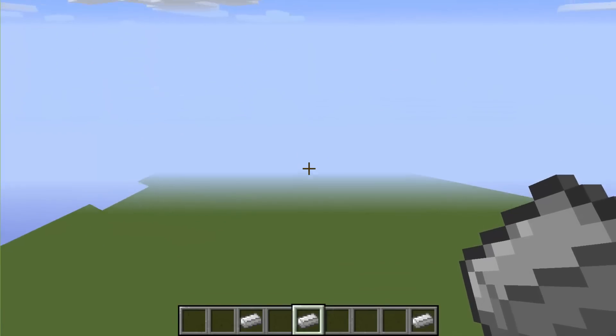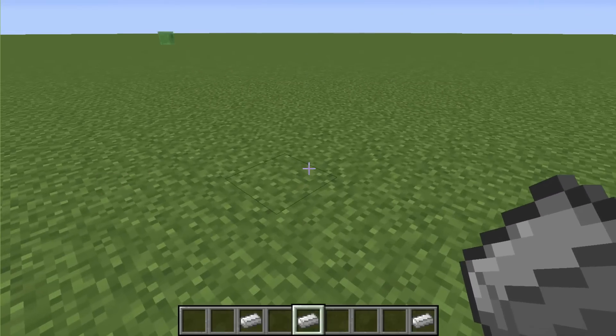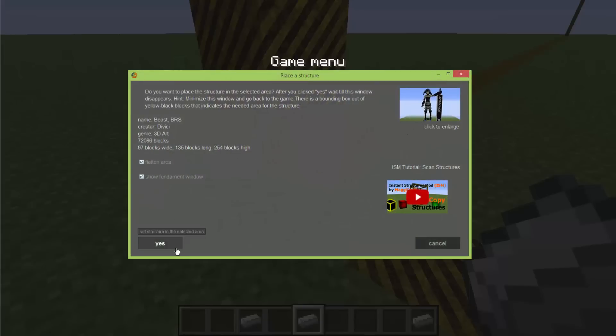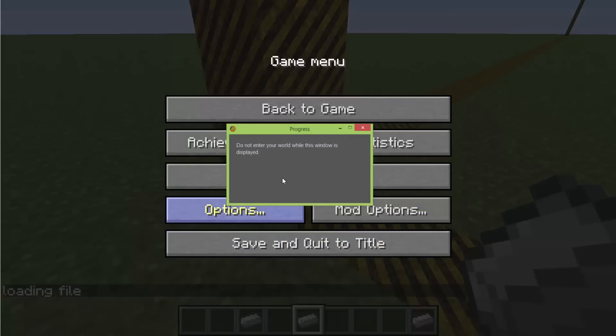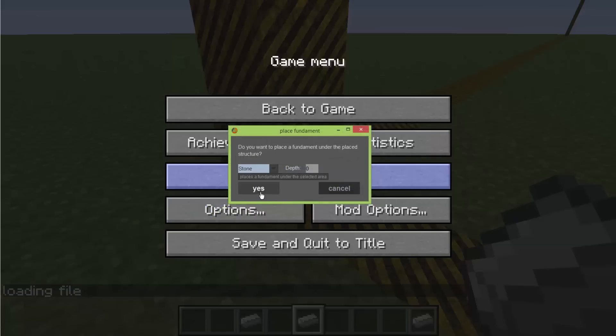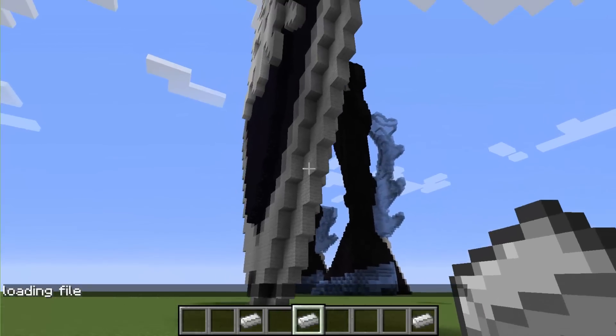'Beast' — I have no idea what this even means. So let's go down to the bottom, right click. Wow, what is that? Can you see that picture? I'm going to click yes and just wait for this window to close. I'm going to change the foundation to stone. Wow — this one is insane!